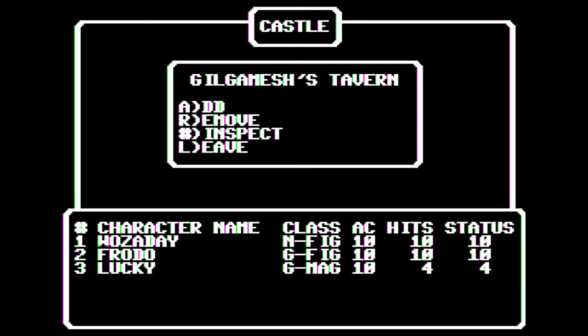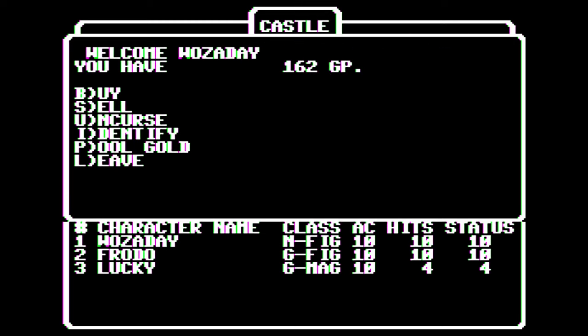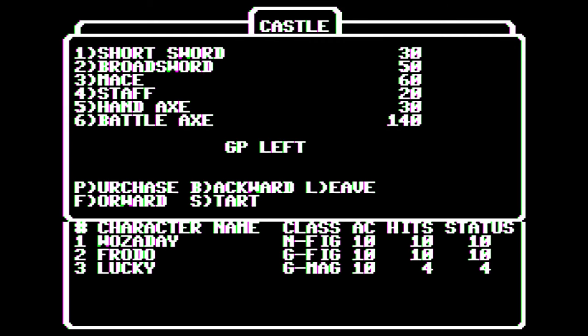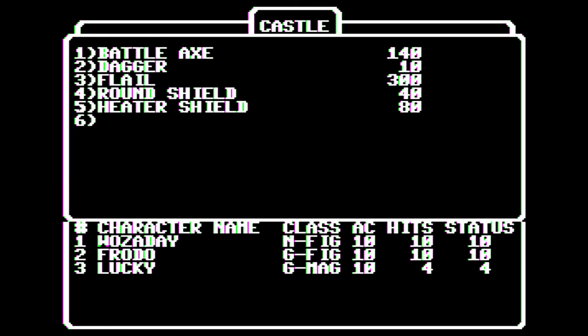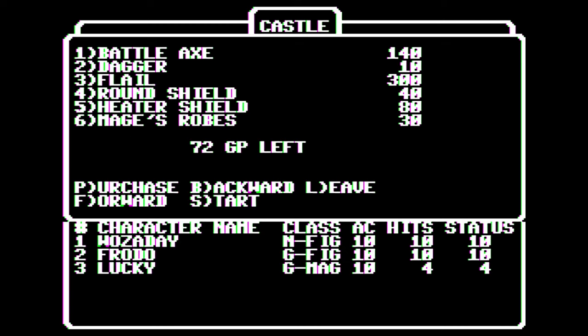We've got a party together. Let's leave and go to Boltak's trading post and get some equipment. Let's hit 1, buy. We've got a fighter. Hit P for purchase, 2 — just what you needed. Then I'm going to hit F for forward. Let's get a round shield — purchase a round shield. Just what you needed. Got that heater shield.